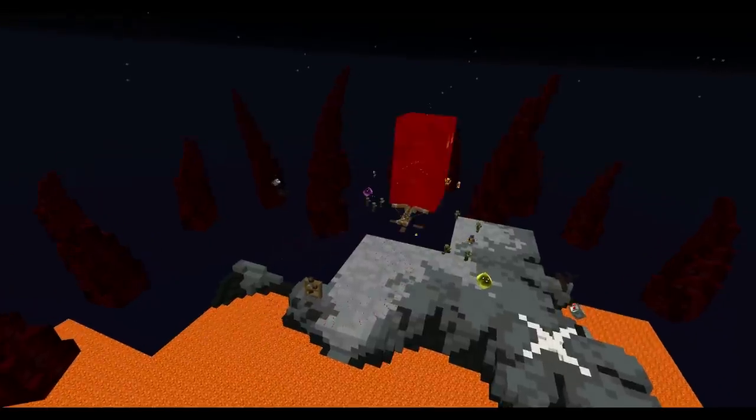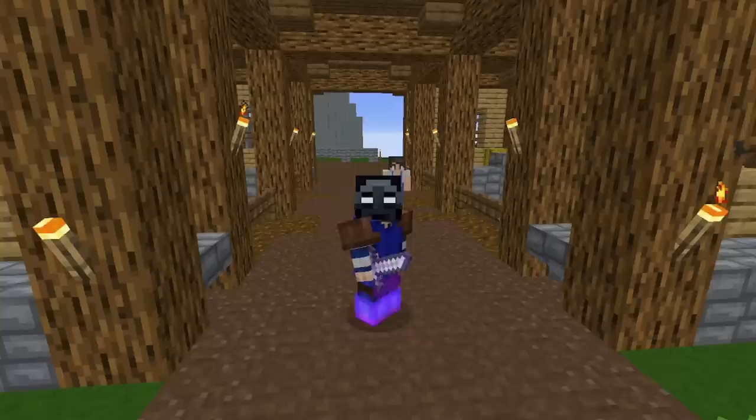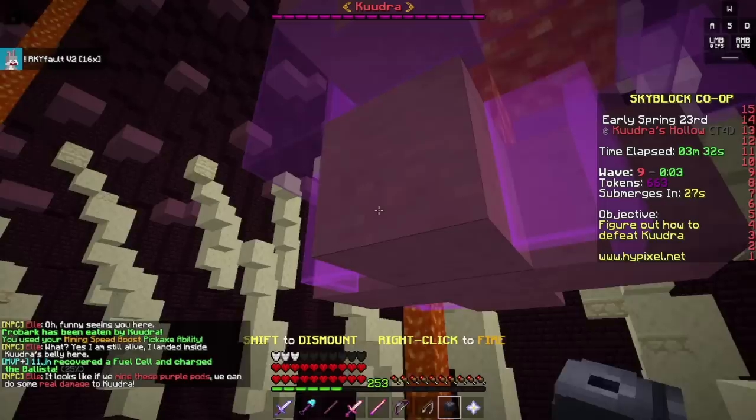The best money-making method is Kudra. Kudra can make upwards of 120 million coins an hour, but not a whole lot of people know exactly what to do in each tier or how to do some of the mechanics, such as stunning. In today's video, I'm making a guide on how to do every single thing related to Kudra in every single tier — gear requirements, combat levels, strategies, metas, perk classes, how to stun properly, and how much money each floor generally makes.